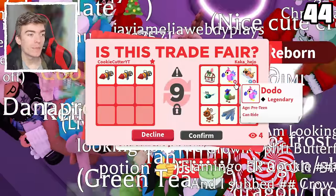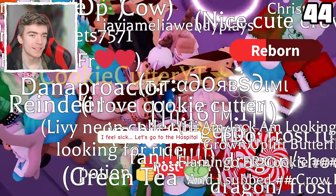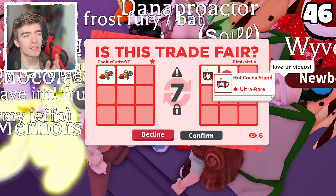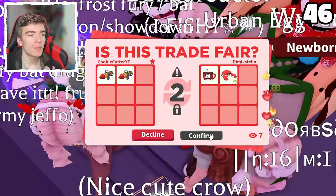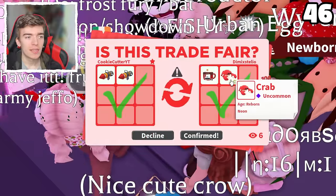So we're getting a hairbox, a ride dodo, a fly ride Indian leopard — and they declined it. Hot cocoa stand and a neon crab. Considering the hot cocoa stand is about 80 Robux and these cost 60 Robux, this is probably a pretty fair trade. So we're just going to go and accept this, and we're also getting a neon crab.